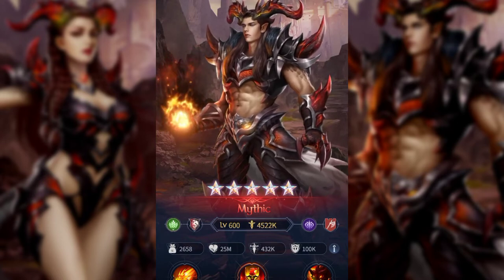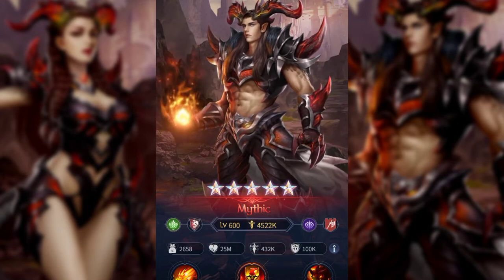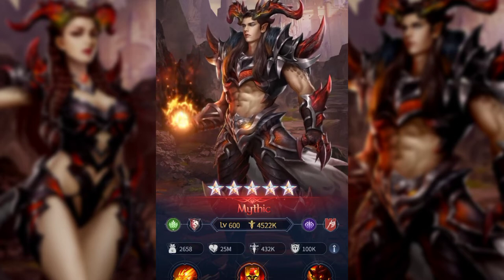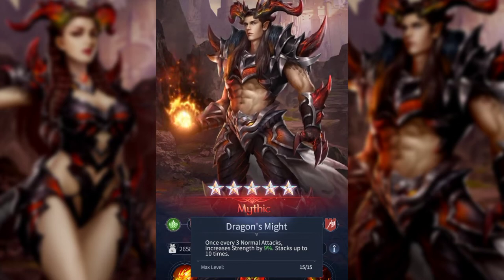A few disclaimers before we get started: if this shows a percentage, remember the codex in the game shows you the max percentage — the five-star mythic maxed-out percentage. Your percentages may be different.